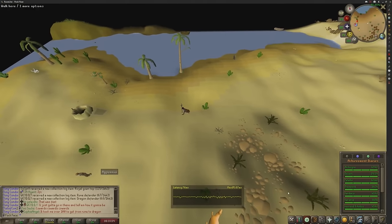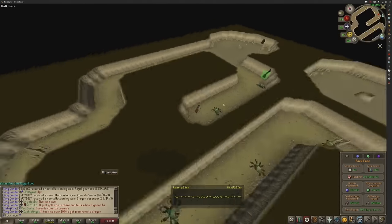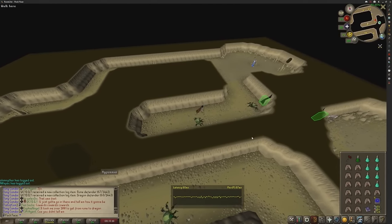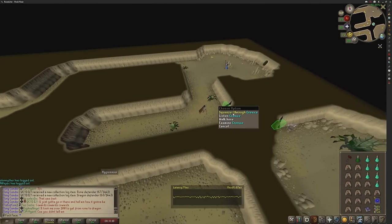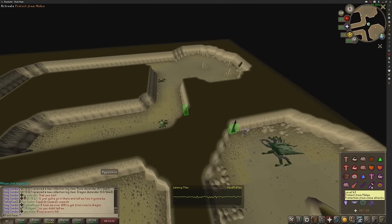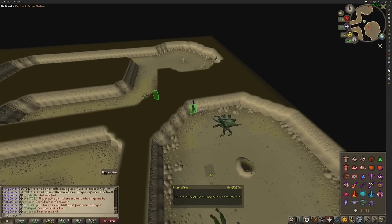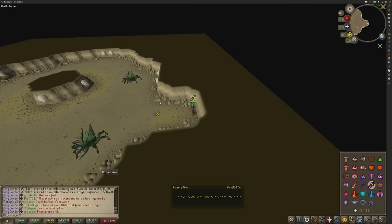Now obviously I don't mind this grind considering I've done all my achievement diaries, because you absolutely should be prioritizing your diaries when you're playing this game. If you don't, you're just a coward and you're not really going to get anywhere. You're going to be complaining about the grind forever. Squeeze through here. Some people say get anti-poison — I'm just going to run straight past this scorpion and hope I don't get poisoned. Run straight down. No poison. Awesome. In we get.